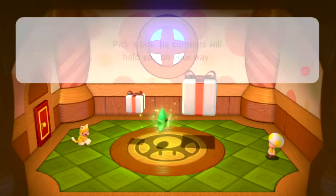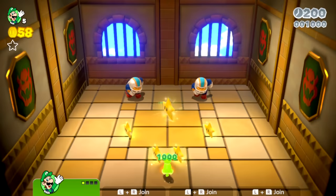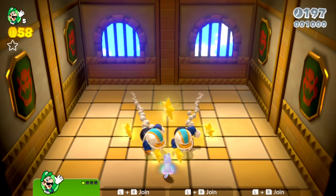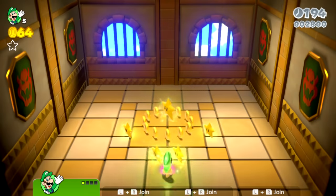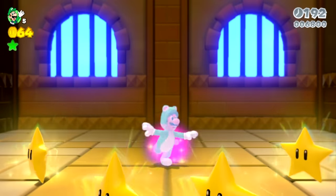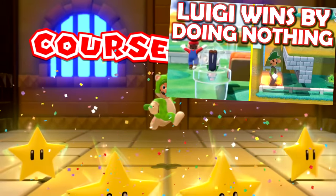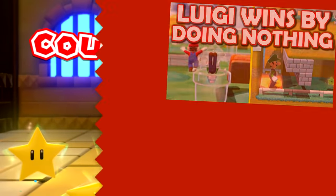The Toad bonus level has a green star which does basically nothing. In the Charge and Chuck blockade, if you play as Luigi, a star power-up spawns right on Luigi, the Charge and Chucks run into you, they defeat themselves, and a green star spawns right on top of Luigi — so Luigi beats the level while doing absolutely nothing, which is a really fun meme that's been around for a while.